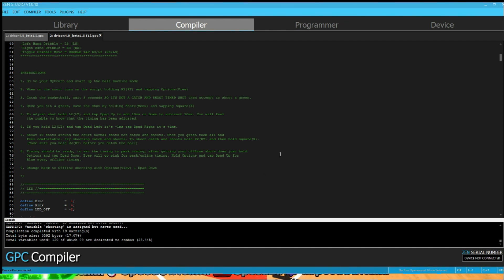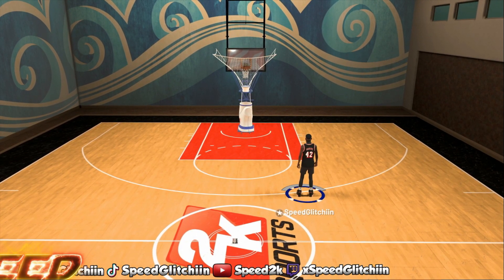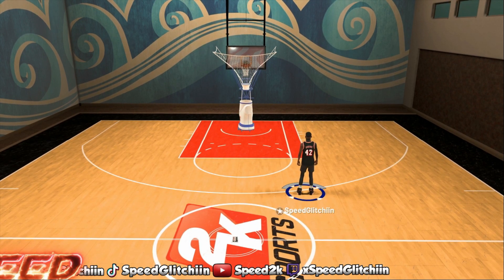Going back to the Dracon script — if you hold L2 and tap D-pad left, it goes down by one. If you tap D-pad right, it goes up by one. For Xbox, it's LT — hold your left trigger, then D-pad left or right. So I was getting slightly early, so I'll go L2 and right to move toward the late side. I felt the rumble — for Xbox remember it's LT. Now I'll shoot again.